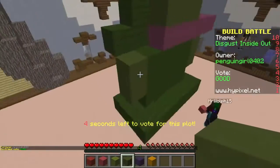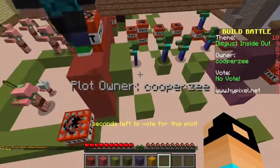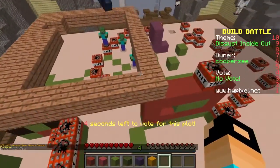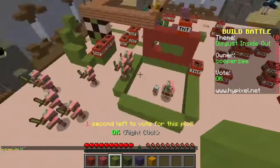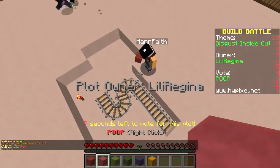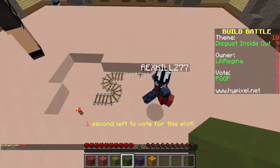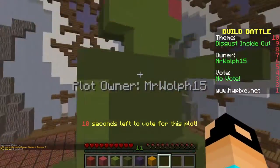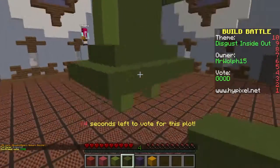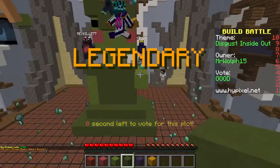Oh look at this one — good job! They got her scarf, her eyes looking to the side, and her dress on. This one's good! They did her feet kind of like eyes — good job. This one might not be Disgust — maybe this person didn't know what it was. I'll give them okay. This one is just a poop — that's not even close to Inside Out. Sorry, you didn't even try to build anything. Oh, here's a Disgust — yeah, look, they got her rosy cheeks and everything, good job!